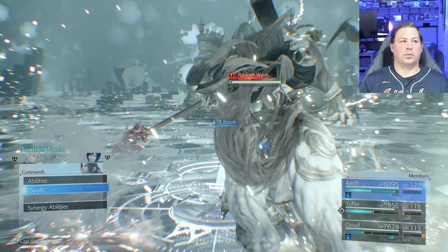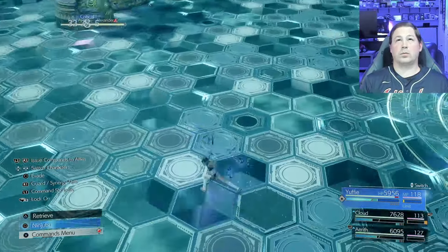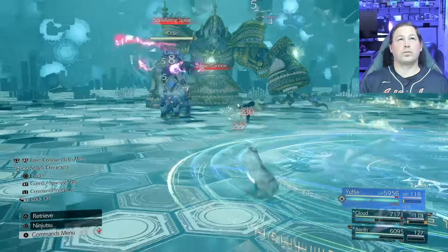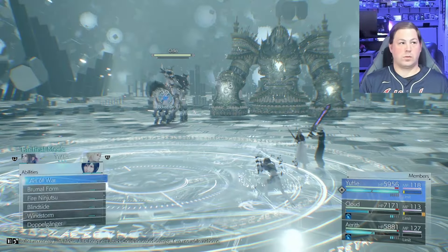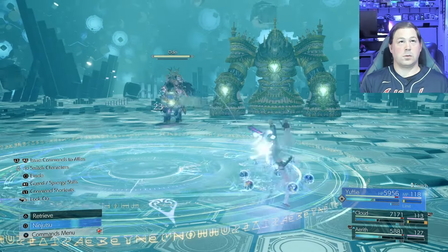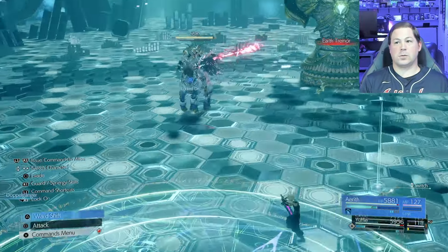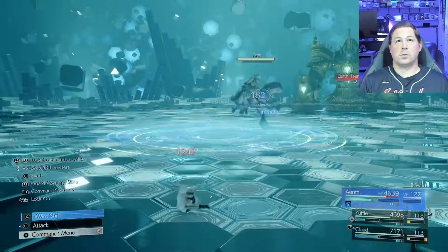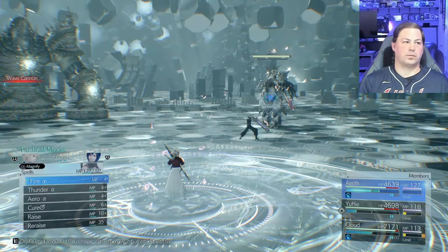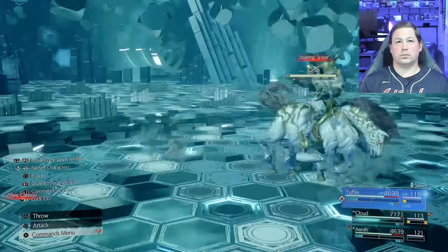I open with two triple slashes to try to get a head start on dealing ATB damage. Triple slash is great because you might end up dodging something while doing it. ATB ward is crucial and you have to spend one of your precious early ATBs on that — don't let it get interrupted. You have to make a tough personal decision: buffing yourself versus throwing shooting stars to reduce the Zantetsuken count.